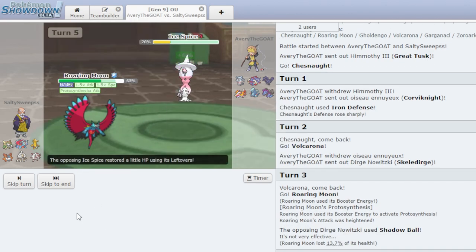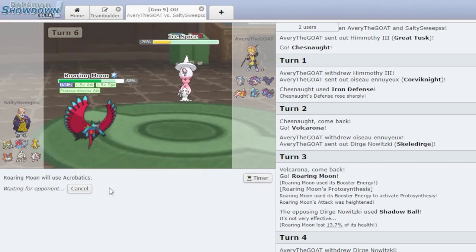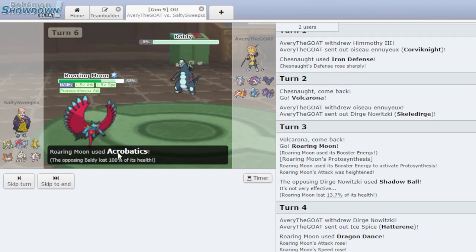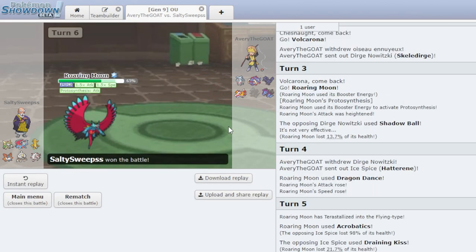We are going to live the Draining Kiss though, because we Tera'd, so we are not weak to it. Let's just go Acrobatics again — get a kill on Hatterene, that will be great for us. He switches into Baxcalibur — interesting. Wow, I did not think that was going to kill. I knew that was going to do a lot of damage, but yeah — he forfeits.